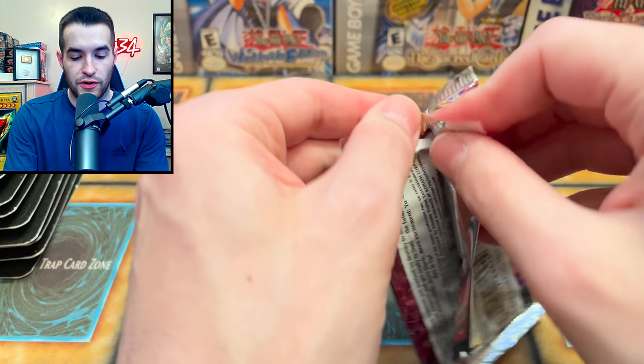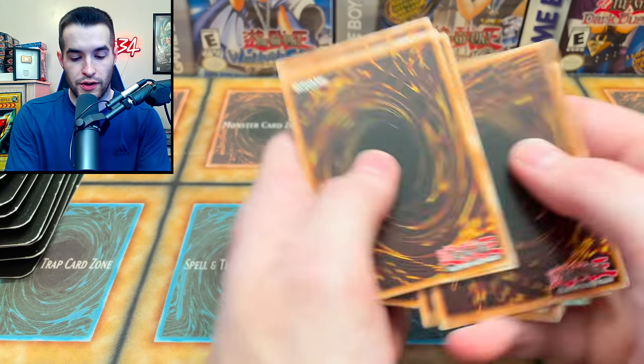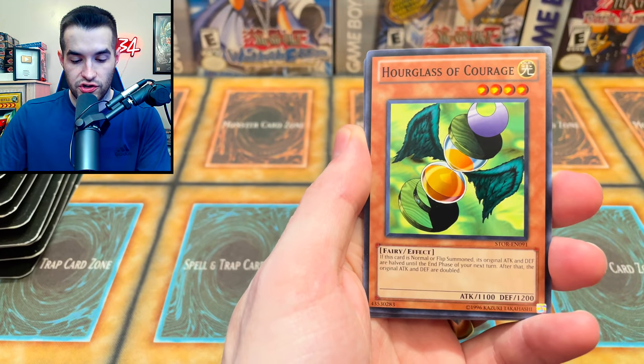I already can't speak, so this is going to be pretty fun. We've got a long way to go and I'm already struggling. Let's see what we can pull here. We have Token Stampede and Legendary Six Samurai Shien.